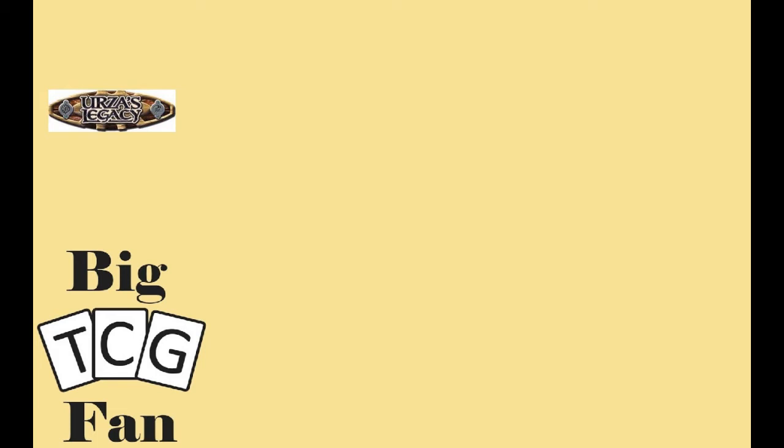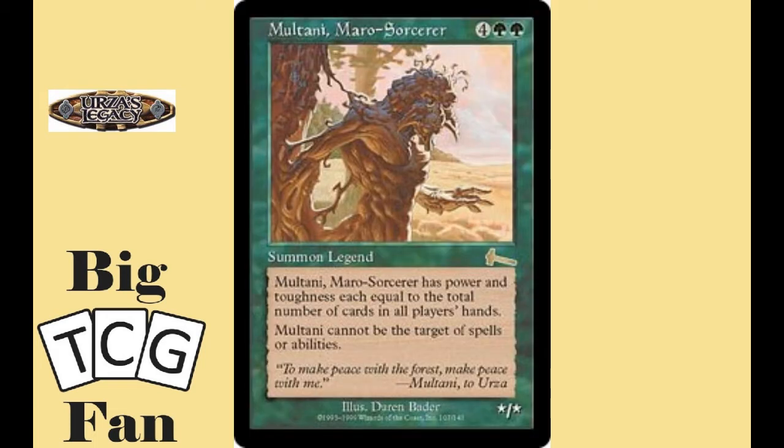Because of this we will not have an honorable mention card. Our number two card is Multani Maro Sorcerer. Costing four colorless and two green, Multani has the power and toughness equal to the number of total cards in all players' hands. It also has Shroud.